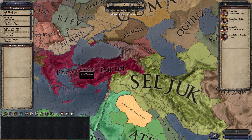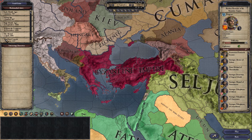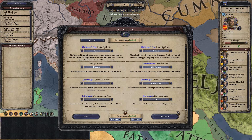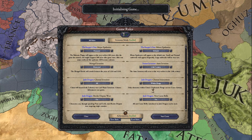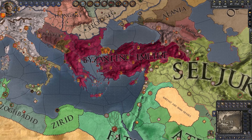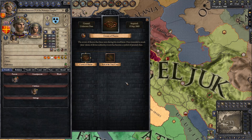All three of these can be done rather easily if you play as the Byzantine Empire, the last remnants of the Roman Empire, and we're going to go to the year 1069. You don't necessarily have to do it at this time period, but I like to for a couple of reasons. So we've got Iron Man mode enabled. The Byzantine Emperor will always start with the Crown of Thorns and the Nail of the True Cross.